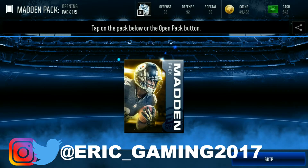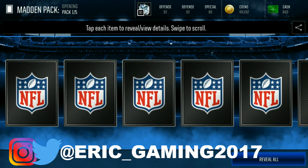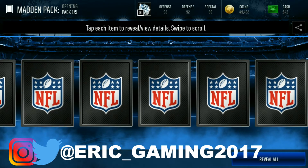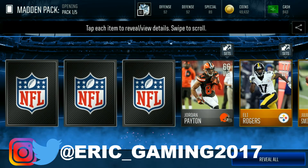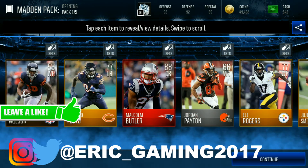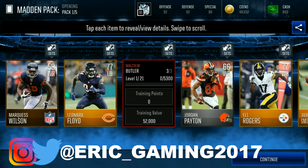Pack number one, let's see if we can get this fire. Fire pools on — do we see any shakes? That's a huge disappointment on the first... oh yes we do! That was a late shake, see that card wiggling. We get an 88 Malcolm Butler — wow, he's gonna go for some coins! What a way to start off this pack opening.